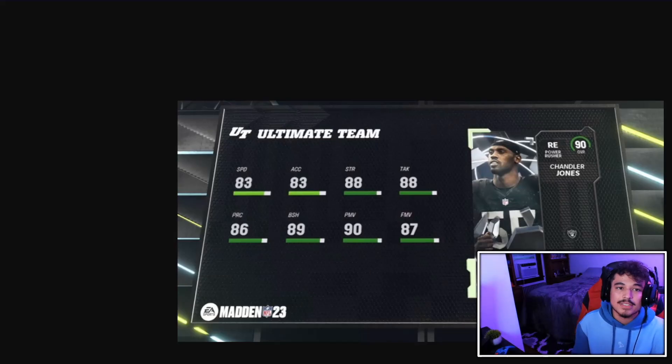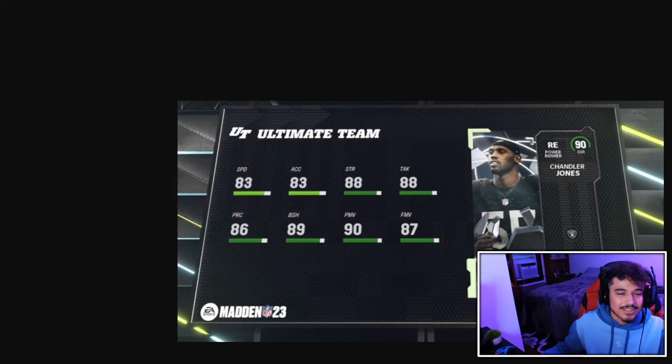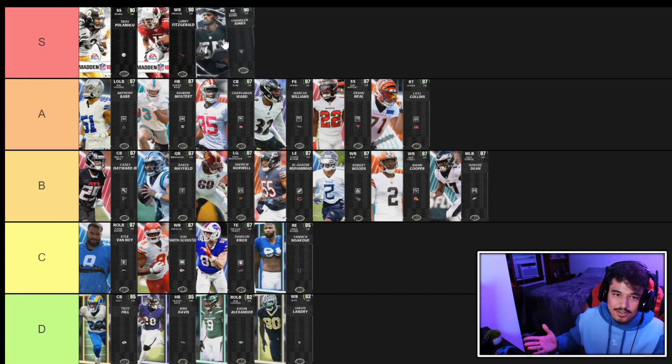The LTD tomorrow is Chandler Jones — right end — who also gets defensive tackle chemistry, plus Cardinals, Raiders, and Patriots chemistry. He has 83 speed, 83 acceleration, 90 power moves, good finesse moves, good traits, and good size. This card is going to be a straight up nasty pass rusher. We're putting Chandler Jones in S tier, though slightly below Larry and Troy Palomalu — still a super top tier card.